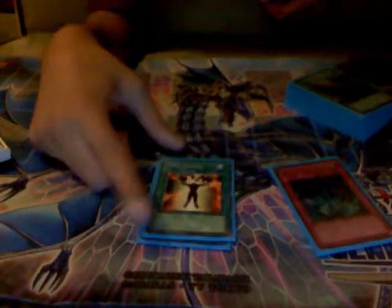Heavy Storm, MST, Foolish Burial just to dump off your Plaguespreaders and Mallys. Mind Control to take your opponent's monsters and synchro with them.